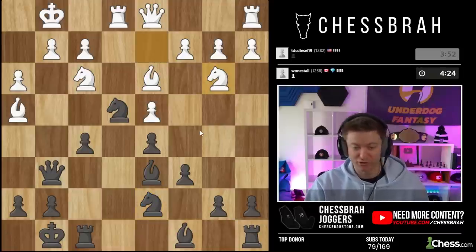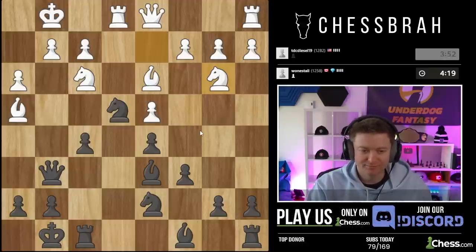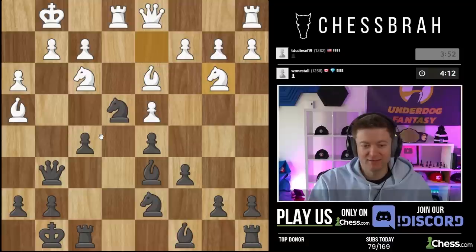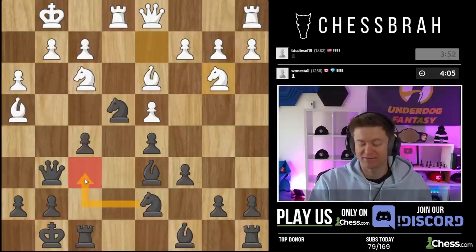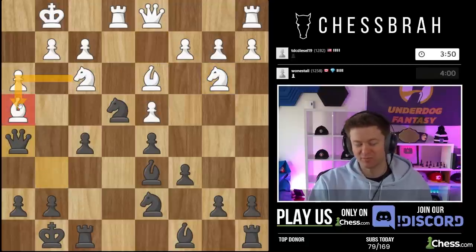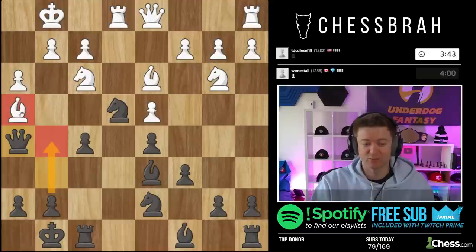Knight b3 — pretty good move, I give him a lot of credit for that one. He's still saving the idea of knight e5. One thing I see is that if I allow him to play knight e5 — if I play knight f6, knight e5 can happen. But if I play queen h5 and that knight has to watch over this bishop, suddenly the knight can't move. And I don't think this bishop can move either — I'm even looking at g5 now as a way to play against that.